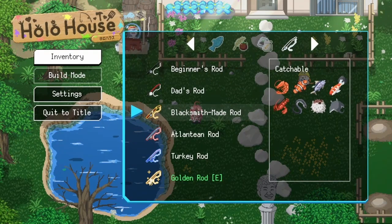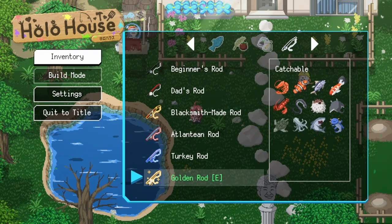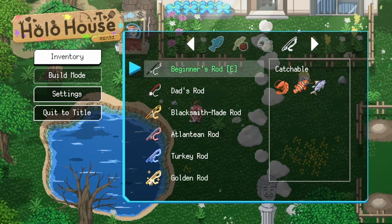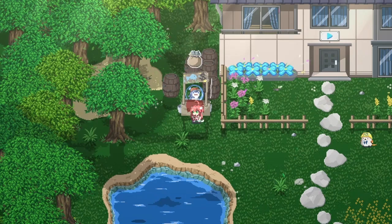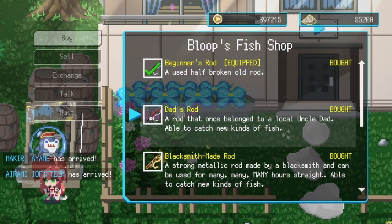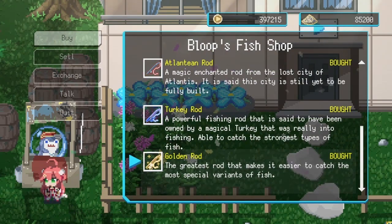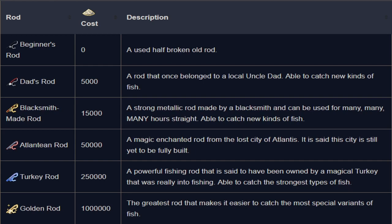I already have all the rods at the start of this video, but for the beginner, you're going to start with the beginner rod. You can purchase more over here at Bloop's Fish Shop. Since they're already bought for me, I'm going to pop up a quick price list to show you how much each of them are. You can pause it at any point if you need to see which ones they are.